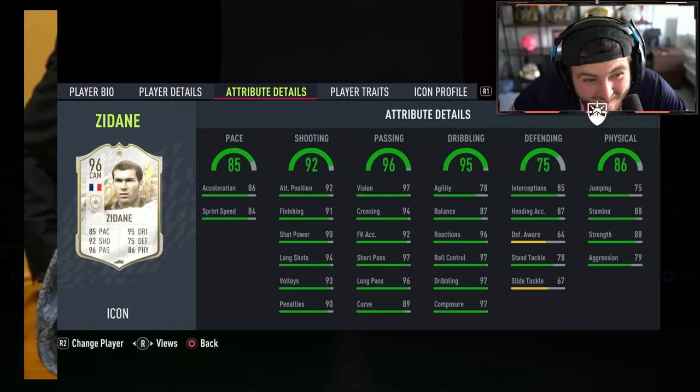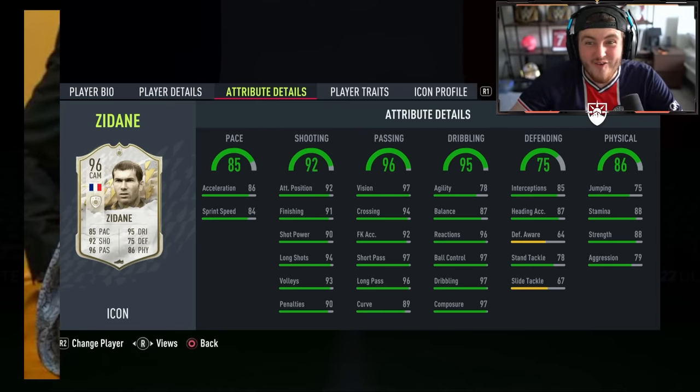No way! Oh my word! The only tradable player left in my team is Baby Zizou — I've had him since the start of the game. There literally has to be a prime R9 in it, otherwise I'm taking Zidane. Alright, we'll do the next one. That's the first player as well. That's insane.